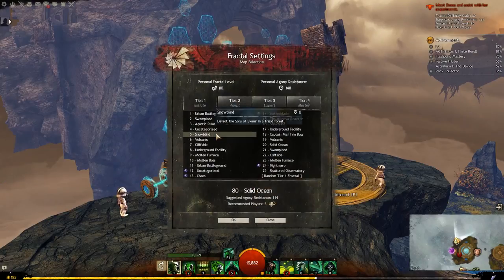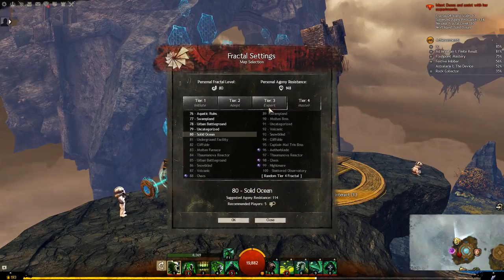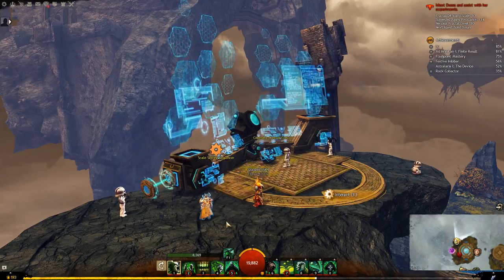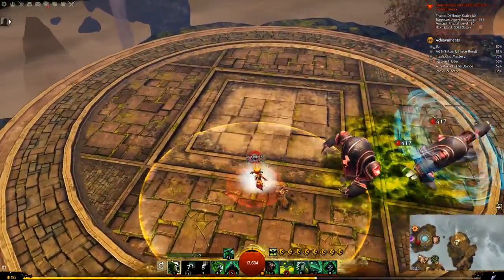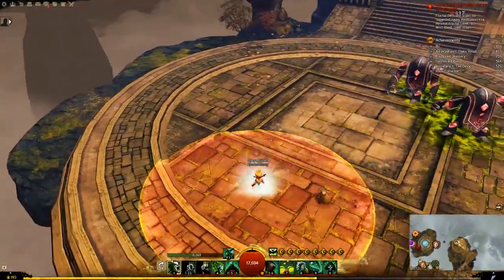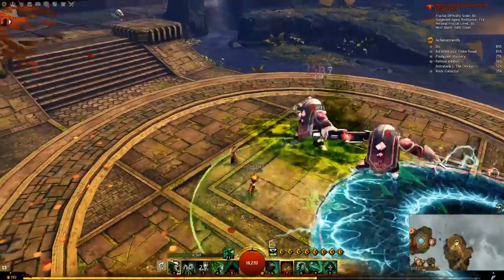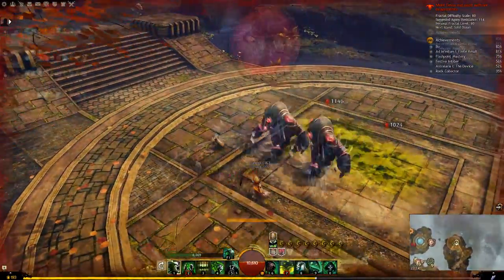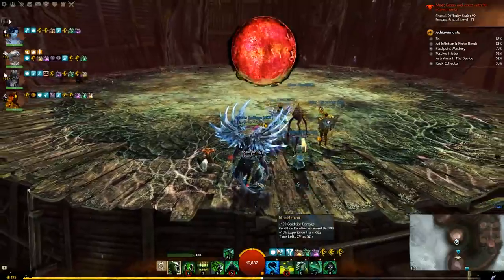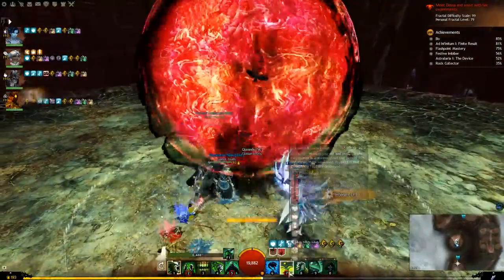As you increase the difficulty scale of a Fractal, the enemies will get tougher and will acquire new bonuses called instabilities, such as leaving poison trails behind them or gaining boons when you attack them, meaning the higher the scale, the harder the Fractal. The Fractals will also begin to blur together as boss attacks and enemies from different Fractals appear in the one you are currently in.